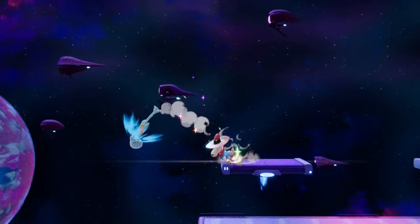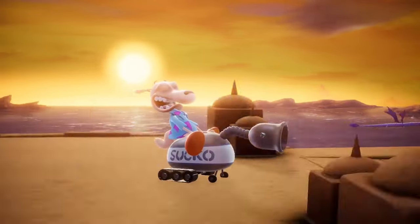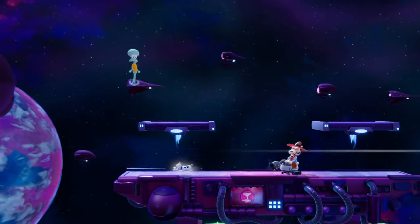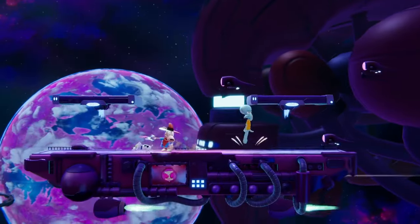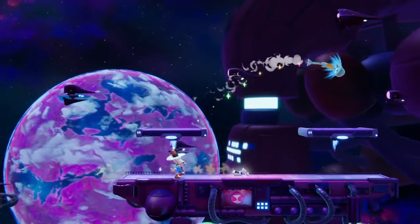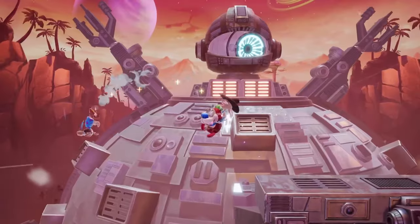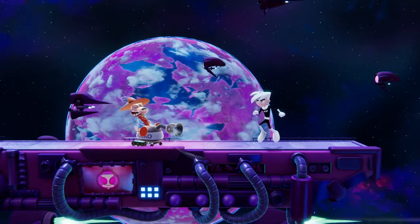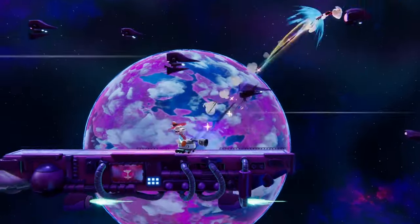Next up, Rocco's side special is the most help-o-rific household device on earth, the Suck-O-Matic. When activated, Rocco will ride the Suck-O-Matic into battle, pulling in and throwing out any enemies, or dogs, that happen to be in its way. While it won't do your taxes or cook for you, it can be used to get back to stage if you get knocked away. The slime version of this move is slower but a bit stronger, and its enhanced sucking strength can even pull enemies in from a distance.